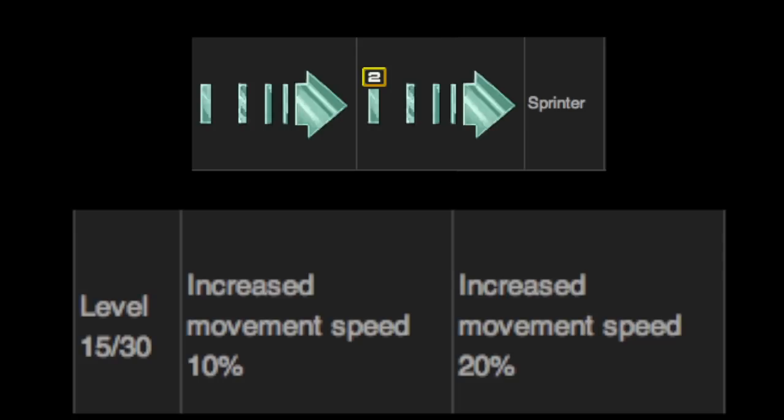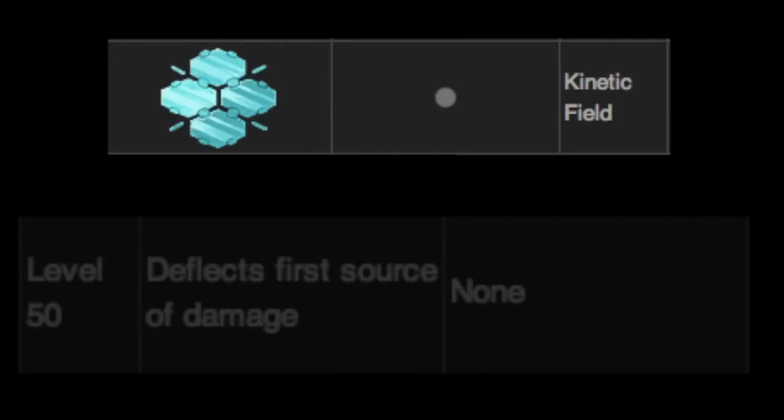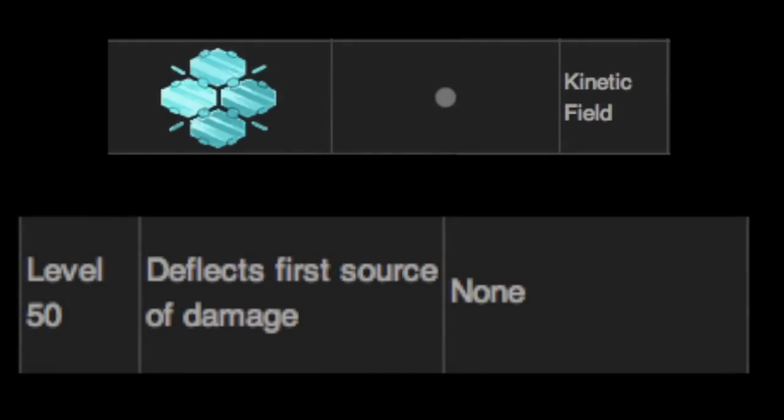Then we have Sprinter at level one and level two. Level one increases your movement speed by ten percent, and level two increases it by twenty percent. At level two, an Assault almost runs as fast as a Stealth. Finally, we have Kinetic Field, which deflects the first source of damage you receive, though it takes a long time to regenerate.